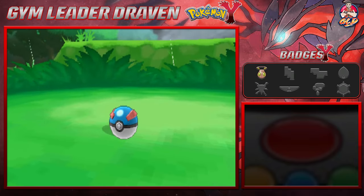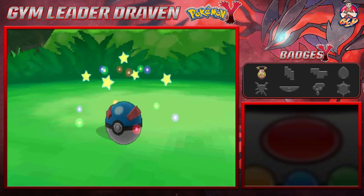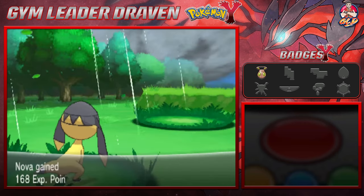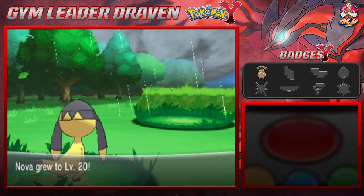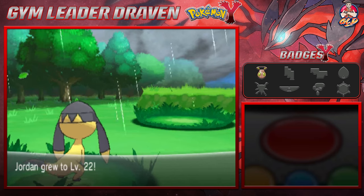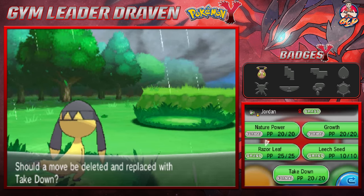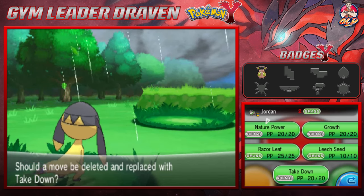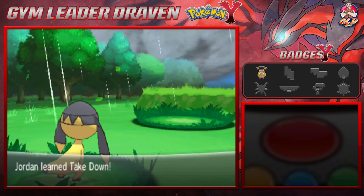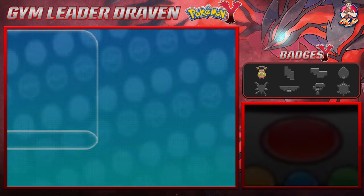Pokeball, Ultra Ball — and there it is, we caught ourselves Electrike! Now in Pokemon Y I didn't capture one, so we're gonna have to get back to that. Nova grows to level 20 and Jordan grows to level 22, learning a new move: Take Down. It's not much of a special attacker so let's go ahead and take away Growth. We are adding Electrike to the database.